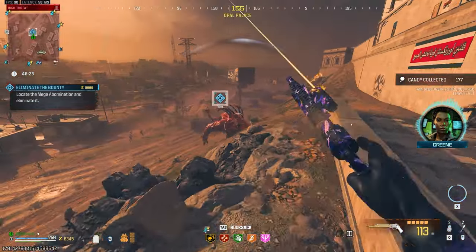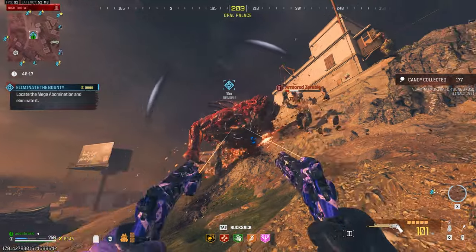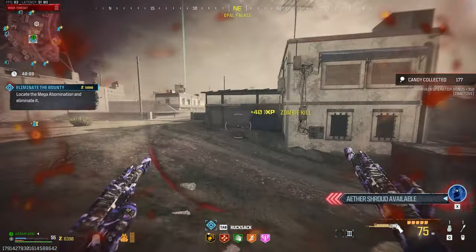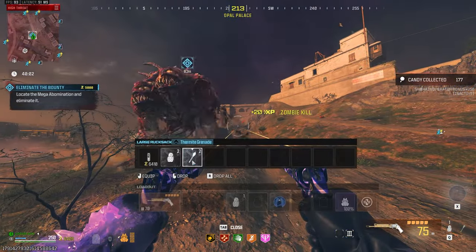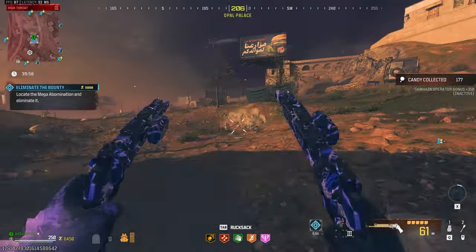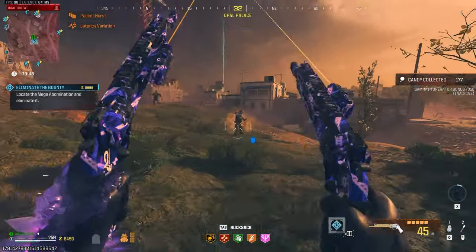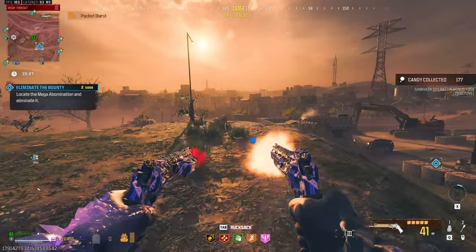Coming in at number three, we have Mags of Holding. If you ever played Cold War Zombies and remember a field upgrade called Ring of Fire, it's kind of like that, minus the damage boost. With Mags of Holding, it takes ammo from your reserve pool so that you never have to reload. Speed Cola can help at times, but not having to reload at all — that's a blessing. What Mags of Holding does, compared to any other schematic, is it can take a weapon and make it better. There are a lot of good weapons in Modern Warfare Zombies, but some of them the reload kills it — for example, the TYR or the WSP Swarm. Having Mags of Holding and the ability to never reload just makes those weapons all the better. That's why it's number three.